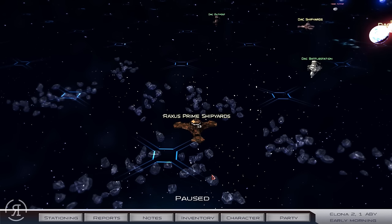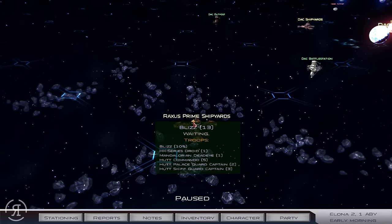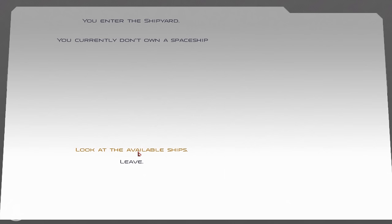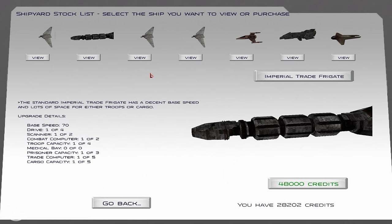So here we are back with Blizz Arjawa and we are now at a Raxus Prime shipyards area. I thought it would be a good idea to check out the shipyard itself. As you can see we currently don't own a spaceship — well, kind of, but not really. This is one of the cooler things about Star Wars Conquest and the mod, because you can buy a variety of different things: you can get a Lambda class T-4A shuttle, or an Imperial Trade Frigate, which has a decent base speed and lots of space for either troops or cargo.